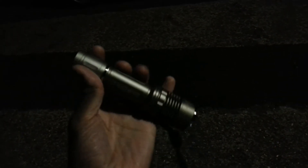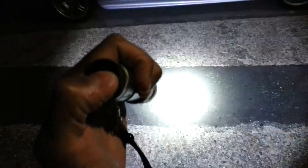This is the Shadow VG10 from LinkPostedBillow. Brilliant build quality. XML T6. I opted for the neutral white color option for the LED tint. Orange peel reflector.